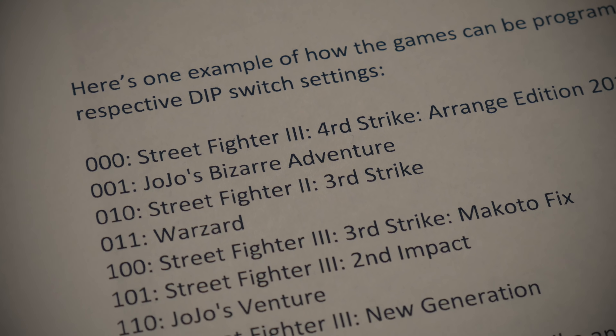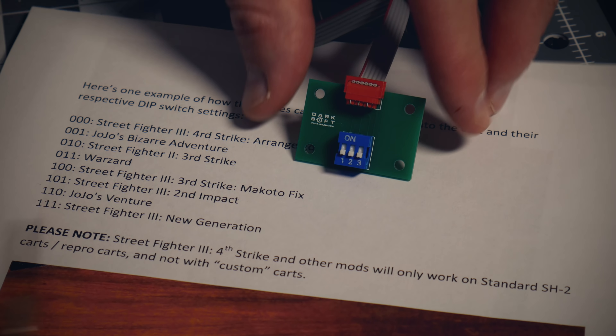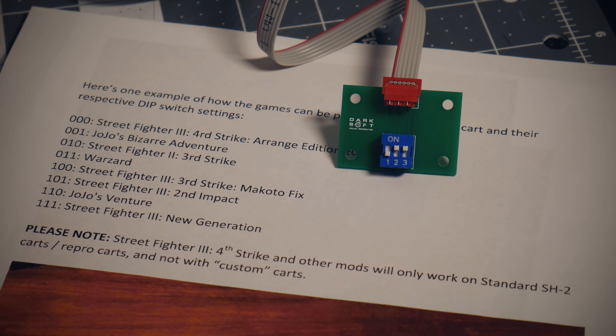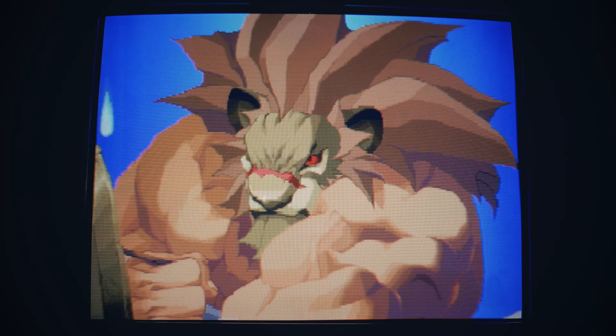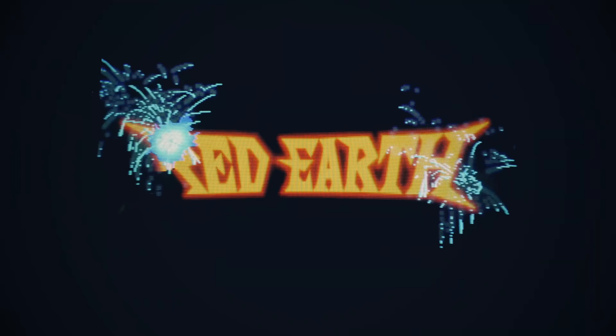Now that I'm all hooked up, I have to decide which games I'm going to play. There are only six official games for CPS3, but the Ultra Sims hold eight titles — the two additional games are hacks of Third Strike. What interests me most is finally getting to play Red Earth on real hardware, so that's what I'm going with for my inaugural journey. Red Earth jumper settings are off, on, on. For convenience I'm plugging this into my Sega Astro City. I power on the cabinet and here it is — Red Earth running on my CPS3 for the very first time.